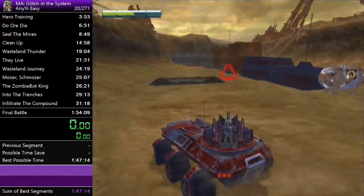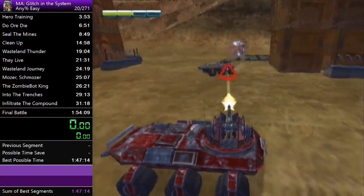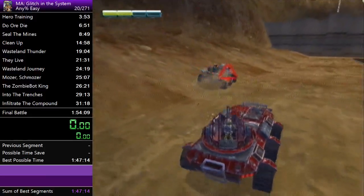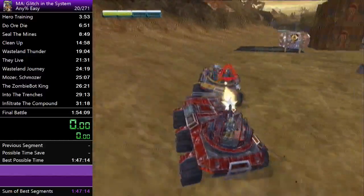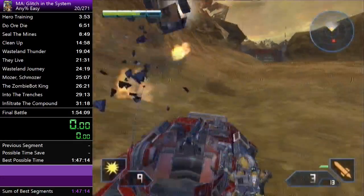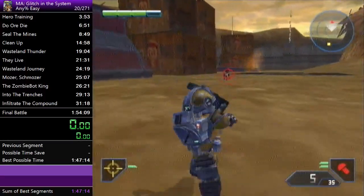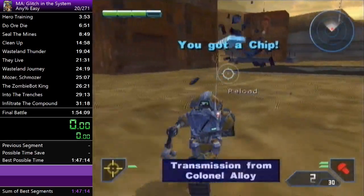You want to shoot this guy pretty much as soon as possible — the more accurately you aim, the quicker he'll go down. You can try to use that explosive object to shorten the fight. You want to time it correctly.